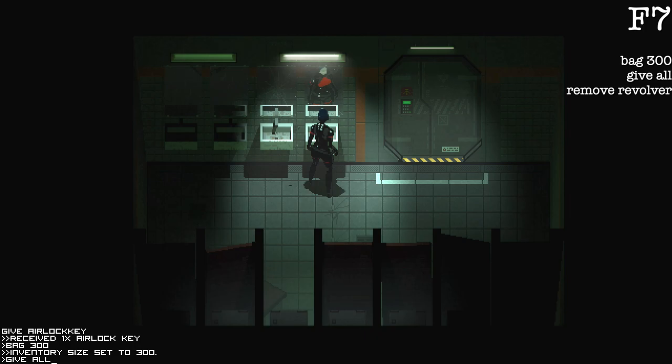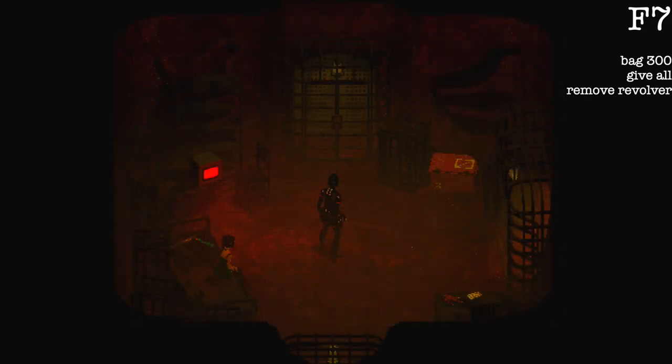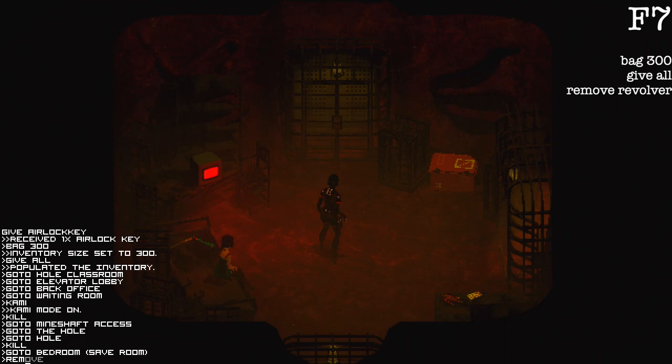Even though 'give all' gives you the revolver, you cannot use console commands to unlock achievements. So you are going to have to take the revolver out of your inventory. Hit F7 again to bring up the command console and type 'remove revolver' — two words: R-E-M-O-V-E space R-E-V-O-L-V-E-R.